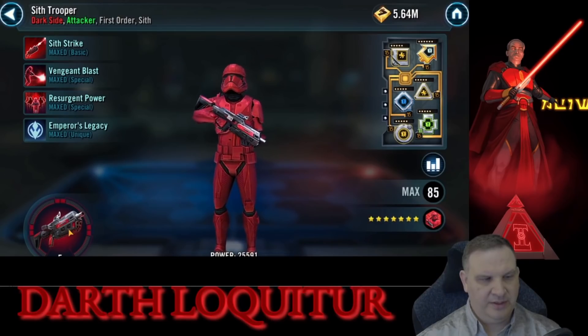Even though Kylo Ren does have abilities that are based on his health, it still works out that armor will keep him alive longer. Even though he's regenerating less health because he has a little bit less health, the armor is making him take less damage. So overall, once you get to that point, it's better.